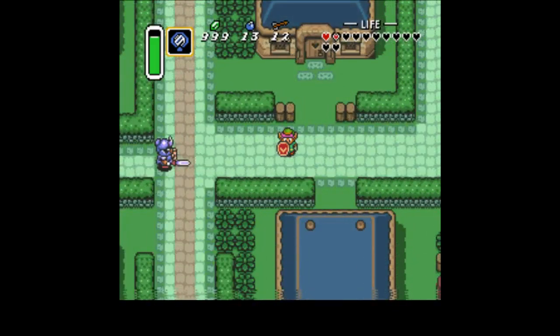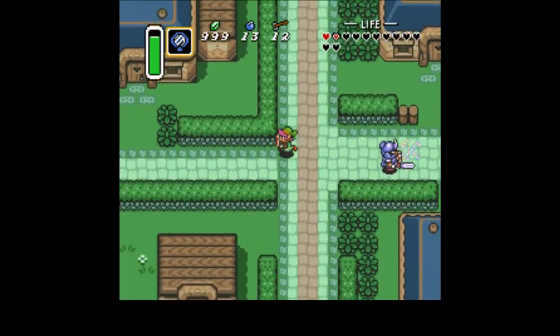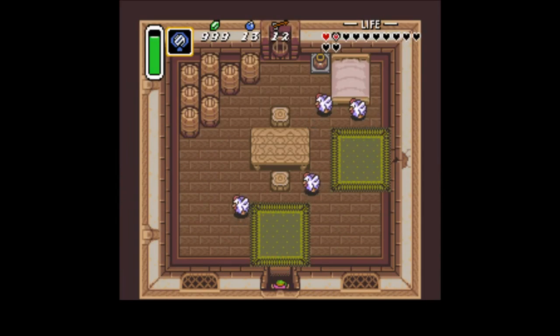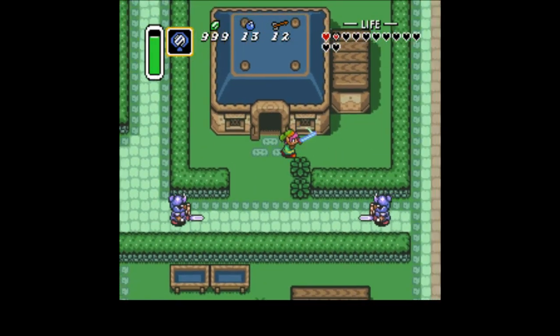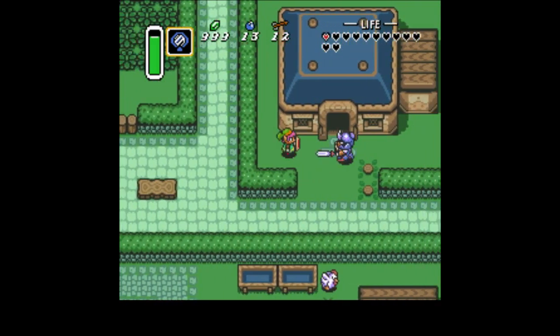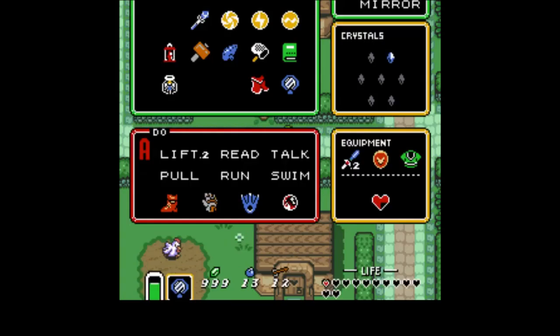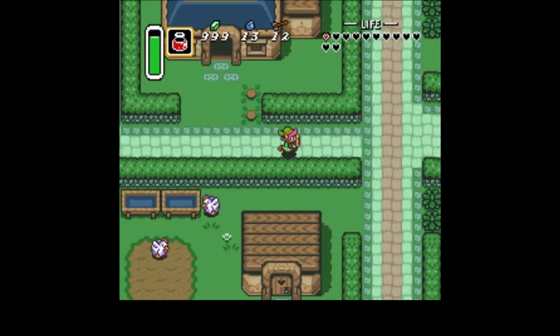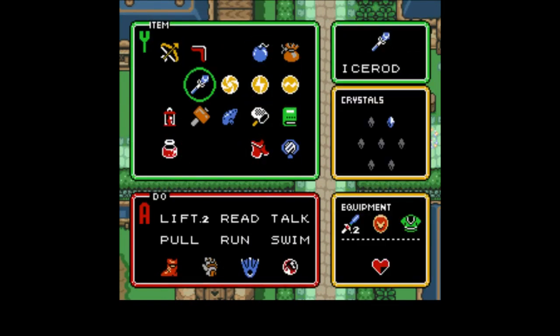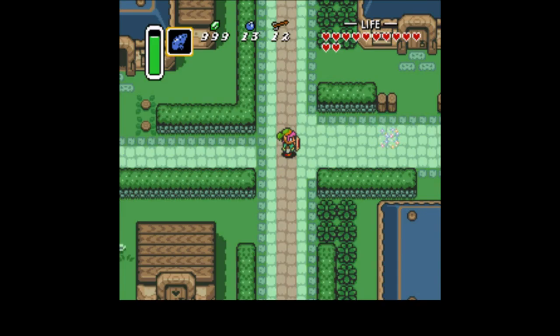Aw, she's not there anymore. Rats! The little old lady who was sweeping out here — you have to get her before you kill Aghanim. If you hit her with magic powder, she turns into a fairy, which is pretty nice. I'm gonna fill up my hearts and then we are going to take the duck to the potion shop.